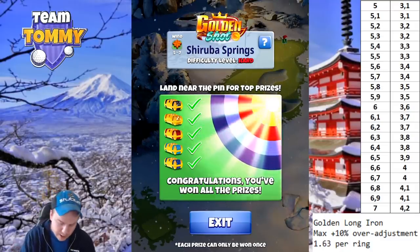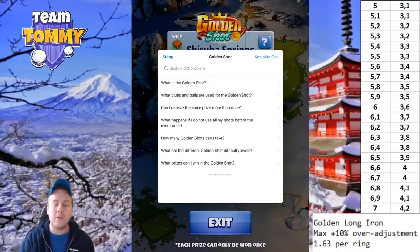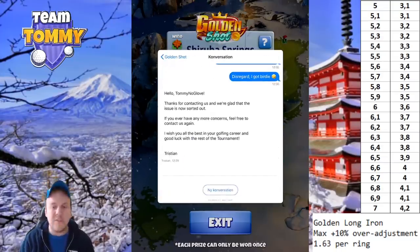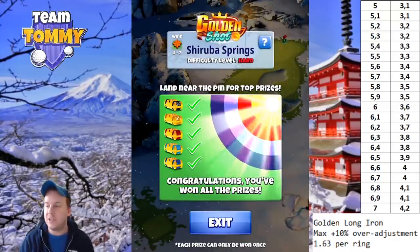If you have any questions, press the question mark on the top right to get to the frequently asked questions. There's also a 'Contact Us' button. For any issue with the Golden Shot specifically, press 'Contact Us' and send a ticket to the Golf Clash support.